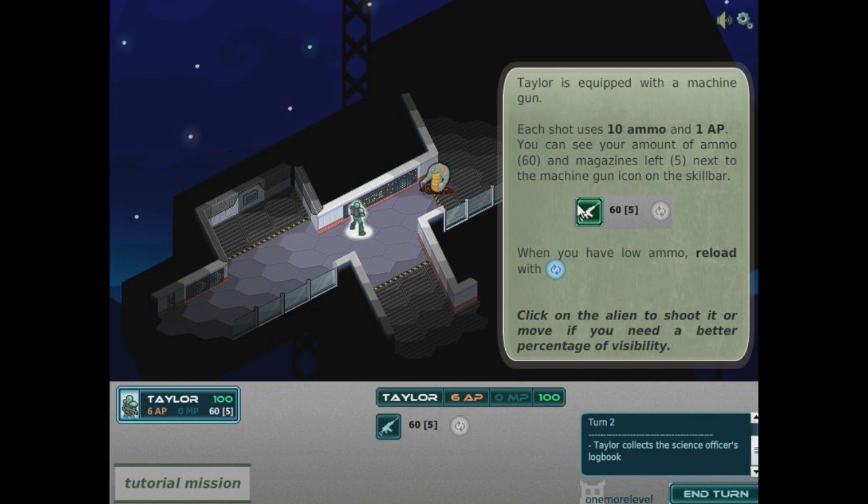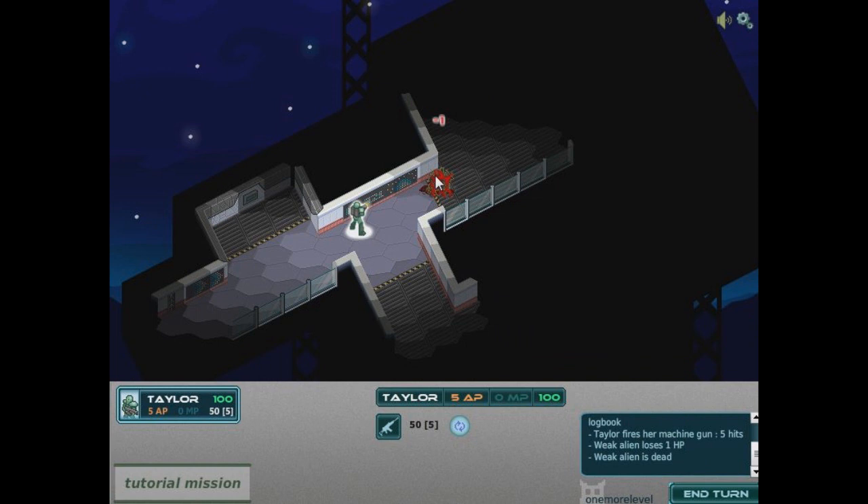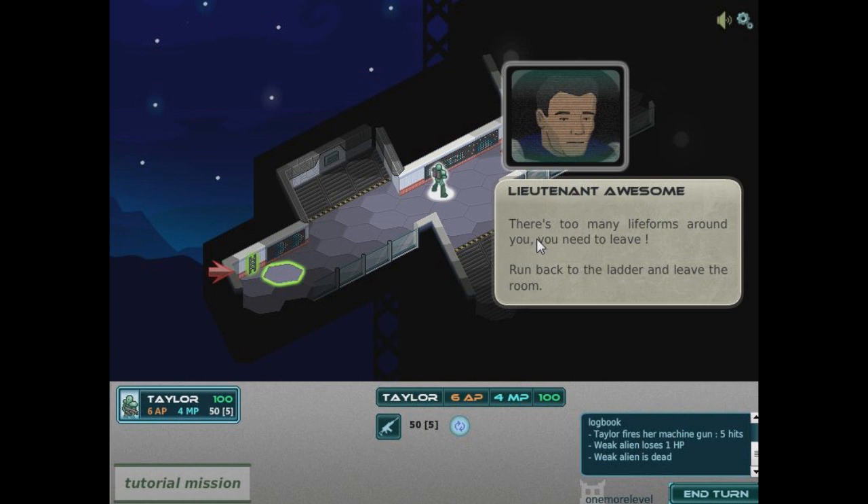I have a gun and I've got 10 ammo. Each shot uses 10 ammo and 1 AP — okay. So we've got 60 ammo total. I've got an all-mac rifle basically. Let's fire away. And now it's detected a shitload more aliens, and Mr. Awesome is telling me to run for my bloody life — so that's what I'm going to do.